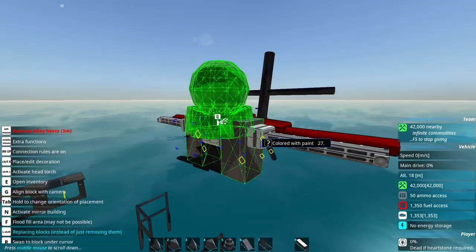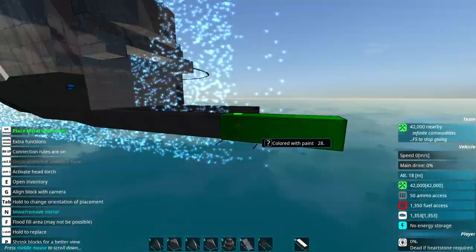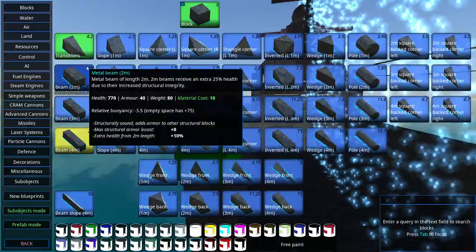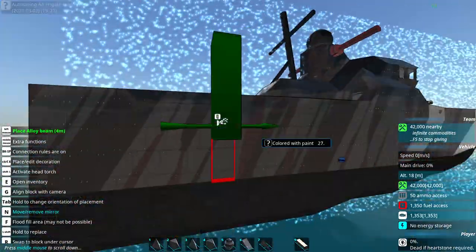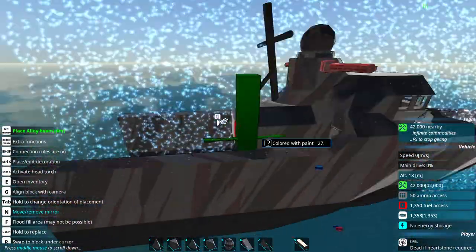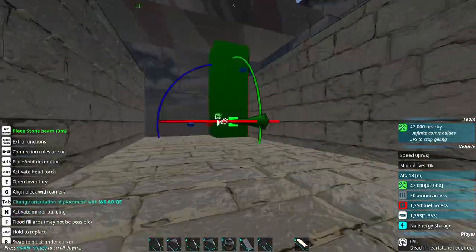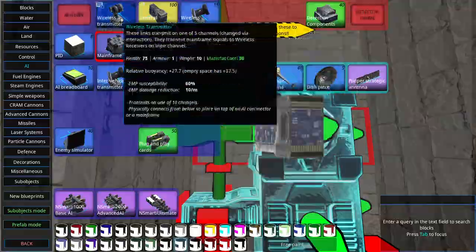At this point I realised it looks terrible, so I just decided to move on and do the rest. You can't really tell, but that's metal — it's just painted. I know it looks a bit like lead. I also decided to use stone instead of wood. I thought that would work.